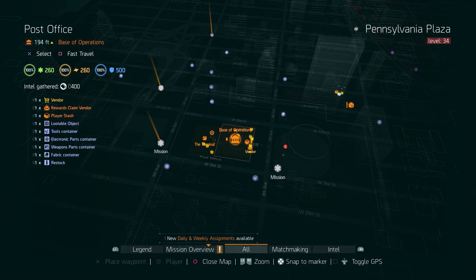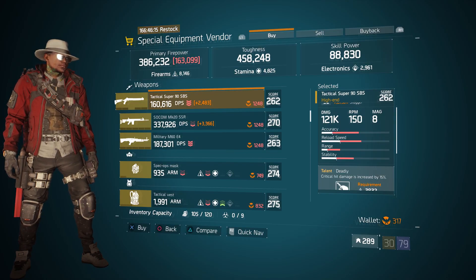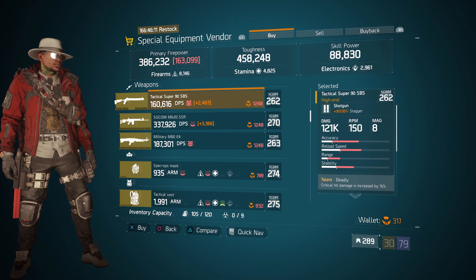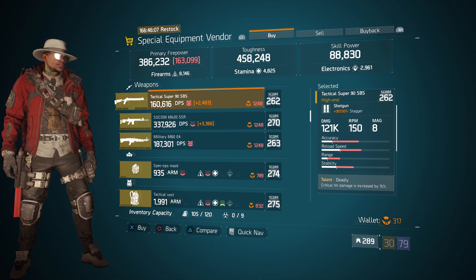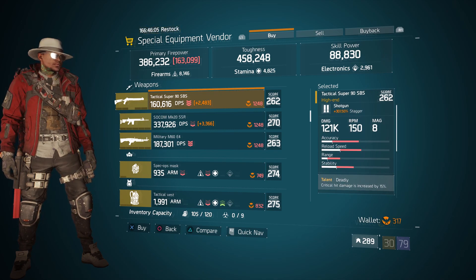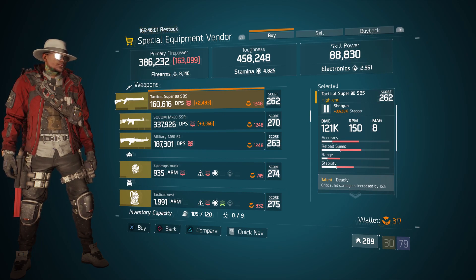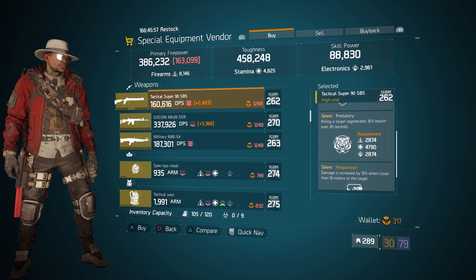For our next gear items, we're going to head over to the base operations. Here the special equipment vendor has a Tactical Super 90 SPS if you still like to run shotguns. I would definitely use something like this for some PVE missions with a Stryker build. This particular one has a gear score of 262, 307.50% stagger, and the talents it has are deadly, predatory, and responsive.